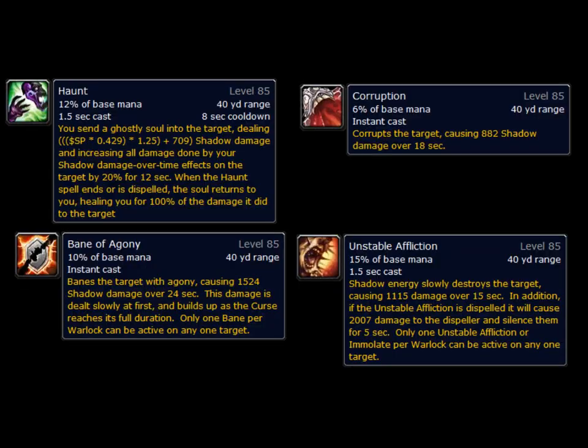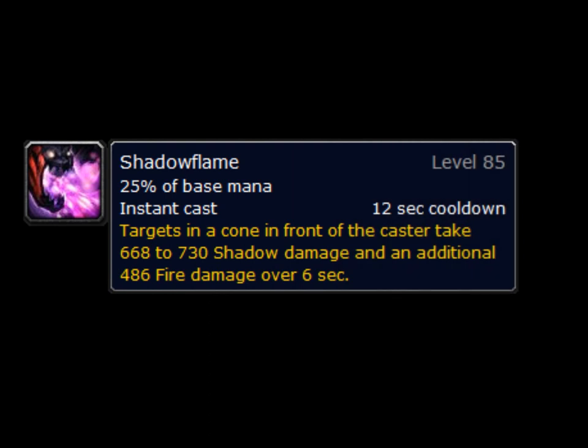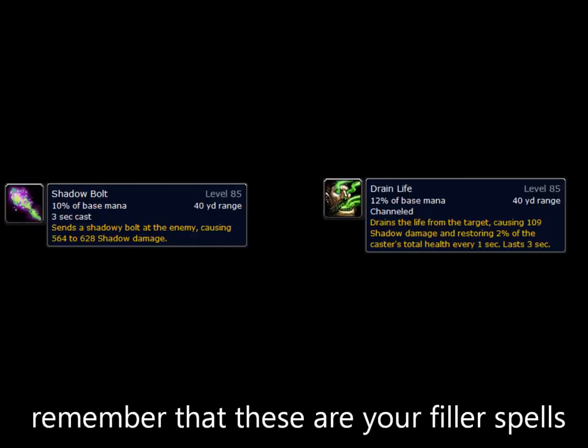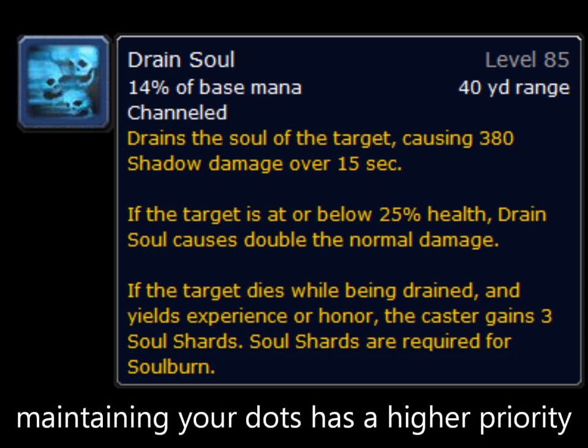When it comes to your Spell Priority, you're going to be using Haunt whenever it's off cooldown, and this is going to refresh your Corruption so you won't have to worry about it. You're going to be casting Bane of Agony as soon as it runs out — it's important that you don't refresh it before it finishes. You're going to be refreshing your Unstable Affliction about two seconds before it runs out. From 100% to 25%, you're going to be using Shadow Bolt or Drain Life as filler. If you're ever in melee range during that phase, you should be using Shadow Flame whenever it's not on cooldown. After 25%, you're going to stop using Shadow Bolt and Drain Life, and instead start using Drain Soul as your filler. At that point you won't be using Shadow Flame anymore since it's better to just use Drain Soul instead.